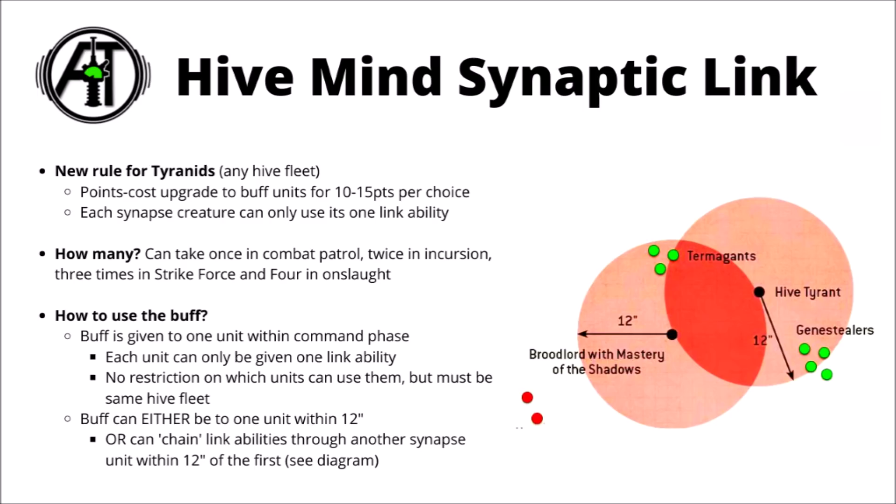The new rules are called the Hivemind Synaptic Link, and are basically a new rule for Tyranids for any Hive Fleet — they aren't just locked to Leviathan or anything. Each of these abilities is an individual points cost upgrade that you give to your synaptic creatures for around 10 or 15 points per choice, and each synaptic creature has its own synaptic link ability. You don't get any choice between them; either you just choose to upgrade to that or you don't.